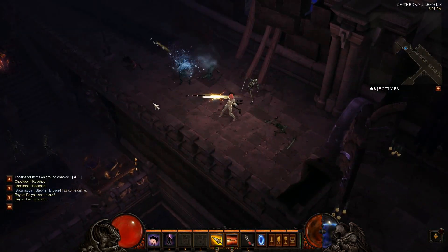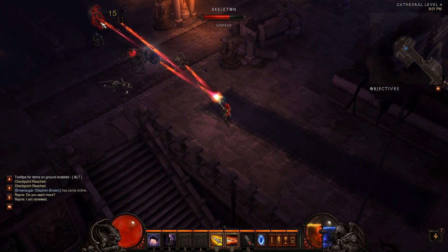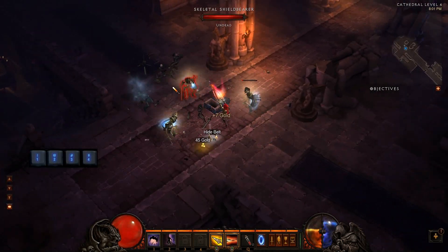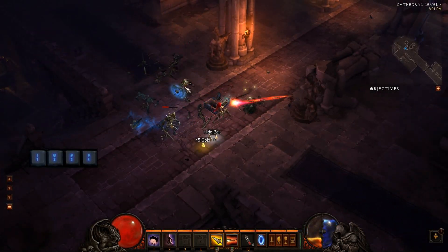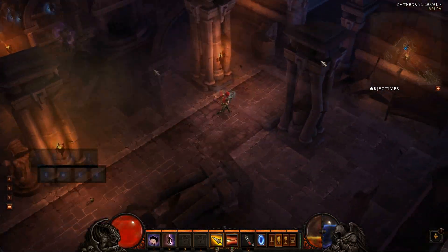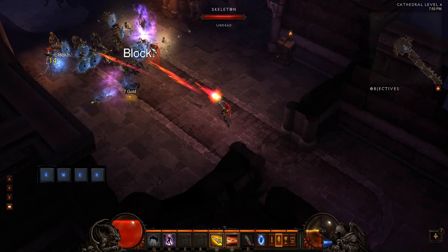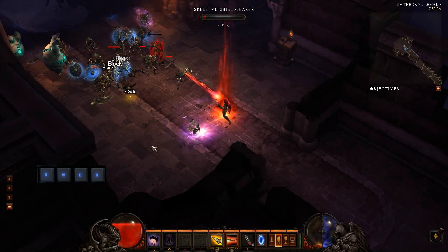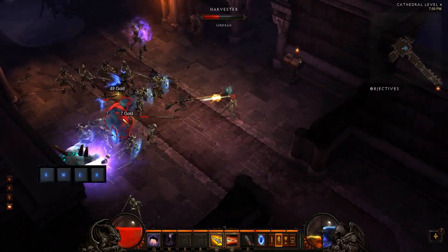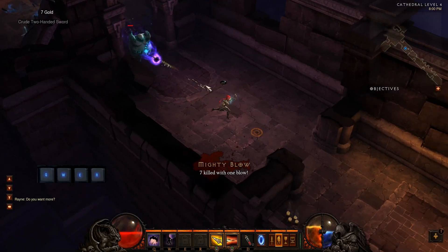We're going to talk about your keyboard setup. Most of your time in Diablo will be spent moving and using abilities. By default, your skills are bound to 1, 2, 3, and 4. This puts your left hand in a pretty awkward position, especially if you're using Shift to attack. For a more comfortable position, try rebinding your skills to Q, W, E, and R. This is a layout most MOBA players should be familiar with, and those four keys aren't bound to anything particularly important.